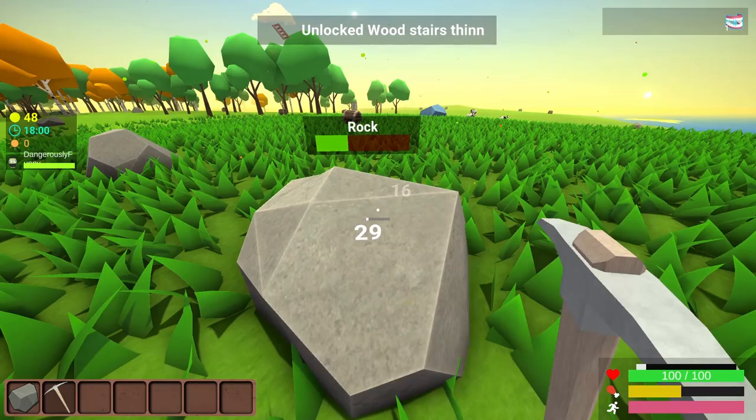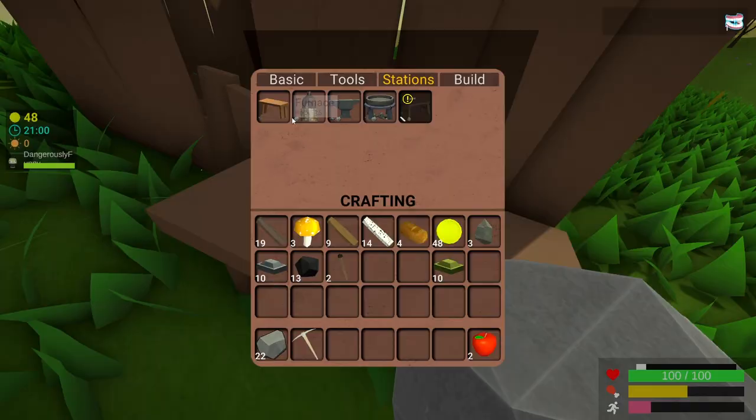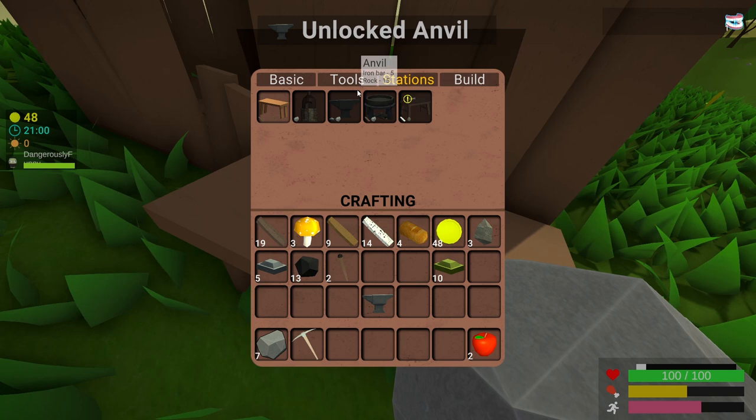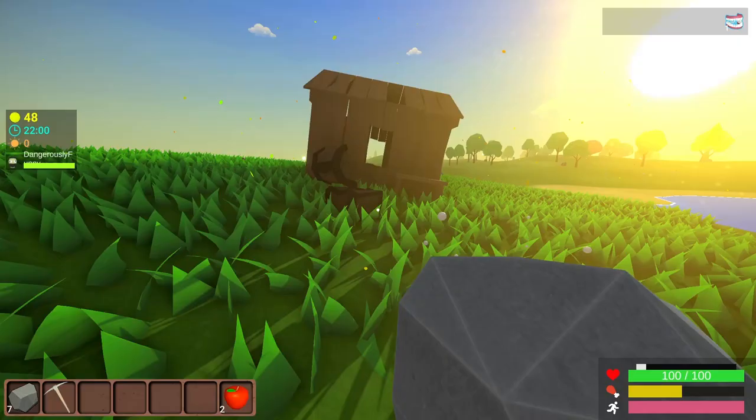Wasted a bit of time wandering around, but we're way ahead of where we were before. Now I can make an anvil, which I maybe don't want to place here now that I think about it, but I also need an axe. This is too far from anything — I'm going to go find a better spot to set up base.